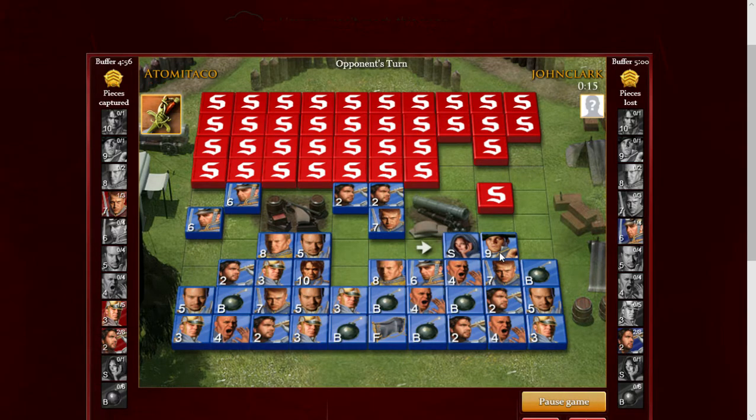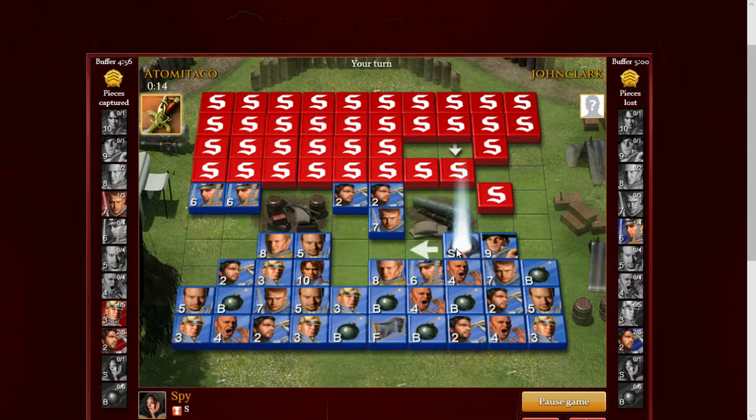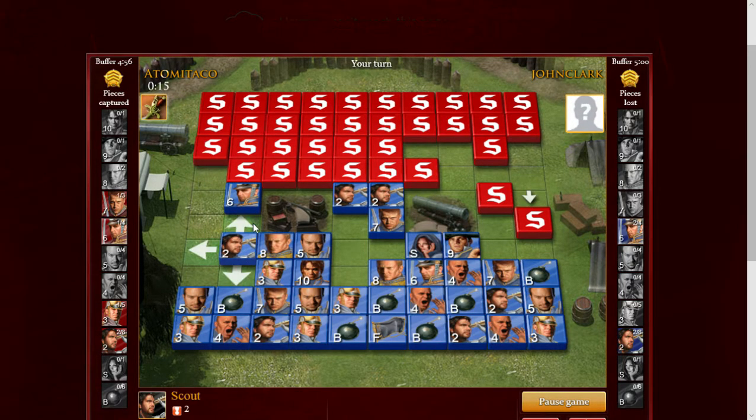I'm just gonna move the general back. You might discover that major — oh, okay, well that's fine too. I'm gonna try to move this back; I didn't mean to move the spy. I'm gonna trade captains here, so we're down a captain but up a major. He knows my general — that's okay for now. Because he knows my general, I need to keep my colonels concealed so he doesn't get too much information on me.